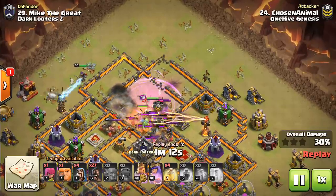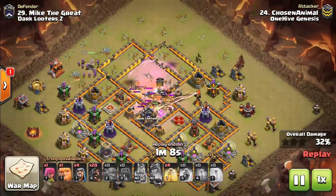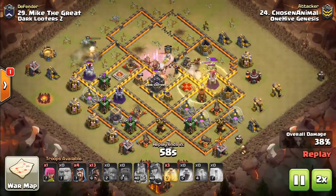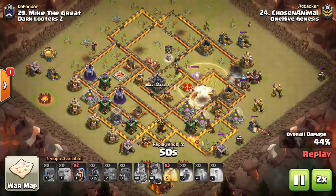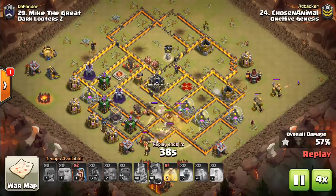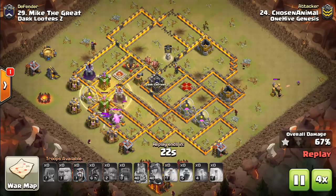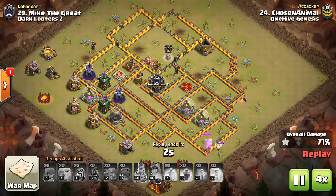We'll take a look at this base being hit a second time and talk about the differences. Not having the queen inside the base is going to be a huge factor here. She does get some value on the outside, but the baby dragon doesn't go down, which basically ruins the attack. The hogs just can't quite do it with that baby dragon on them, and the wizard doesn't get the baby dragon either. So a nice try here.